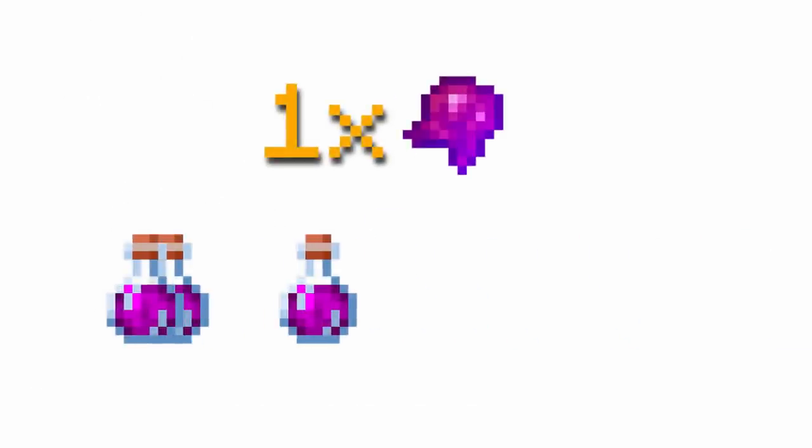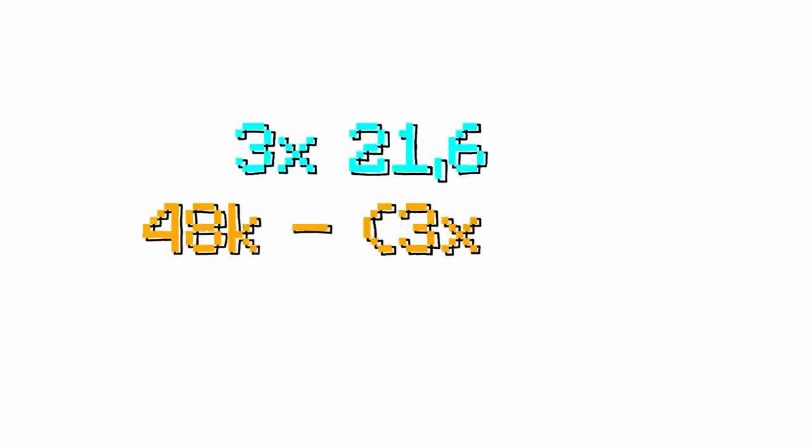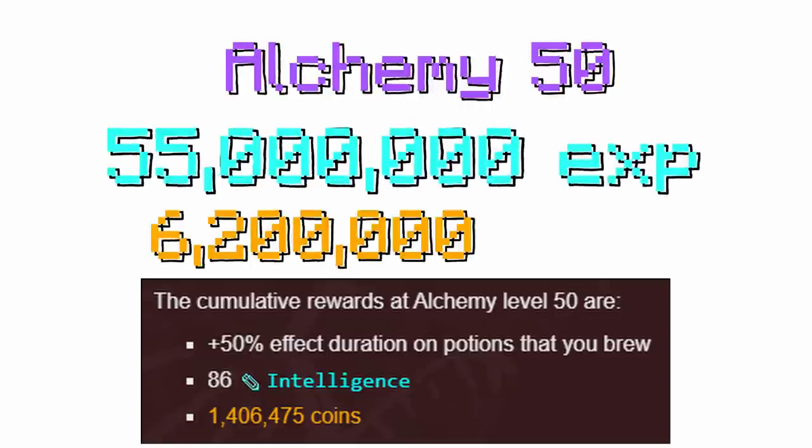Each potion gives you 21,600 Alchemy XP. Each potion can be sold for almost 13k. So if we add everything up, we are left with 65,000 Alchemy XP for 9,000 coins. That's like nothing. Alchemy 50 is 55 million XP, which is 7.6 million coins — actually, 6.2.